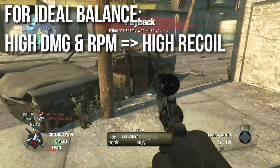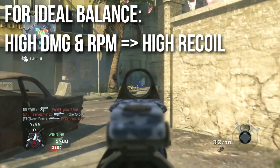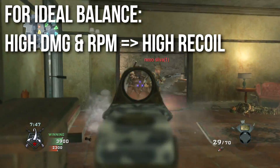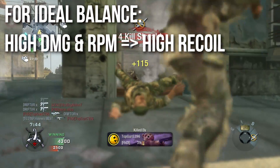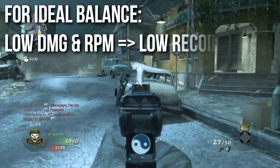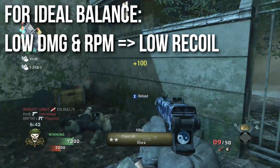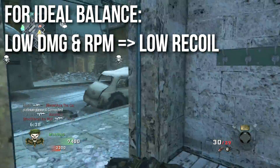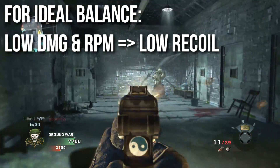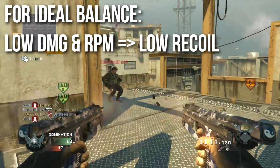For an ideal balance, a weapon with high damage and high RPM should also have high recoil. For example, from Modern Warfare 3, the PM9 submachine gun has high damage for the SMG class, a fairly low shots-to-kill, and a very high RPM — and they balance it by adding very high recoil. It was a little too high to begin with but it's much better now. Going the opposite route, a weapon with low damage and low rate of fire should have low recoil. My best example is the ACR from Modern Warfare 2 — it was the lowest damage assault rifle in the game, with an unimpressive rate of fire, but it had excellent recoil control, so it still maintained its place as a fairly balanced assault rifle.